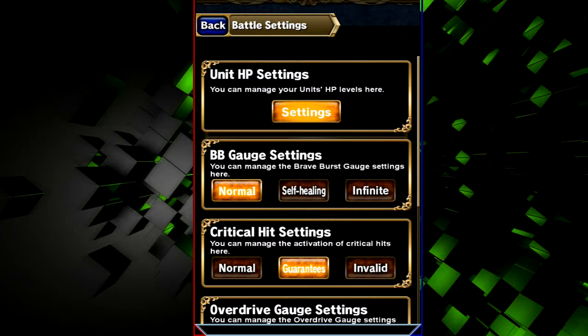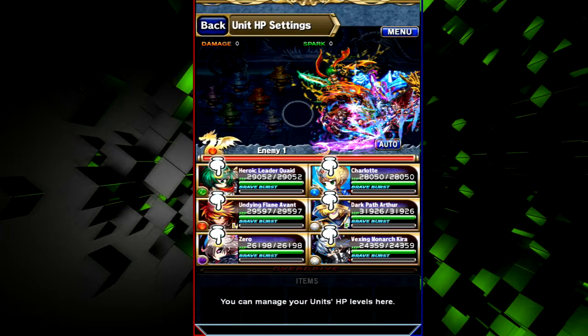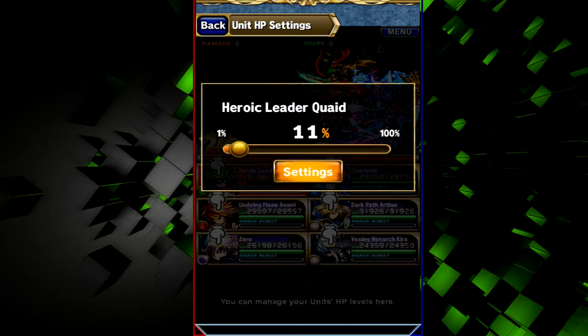You can change the background music to whatever you want — pretty neat. Under 'Unit Info' you can move around units and stuff. Now let's go over auto battle settings. They're self-explanatory, just read them. Then there's the advanced auto battle setting.